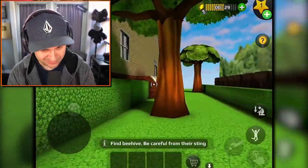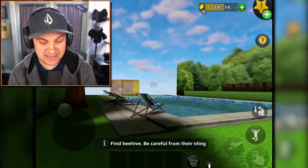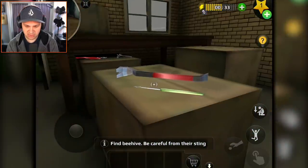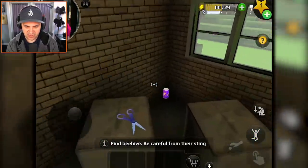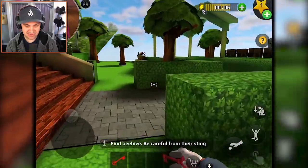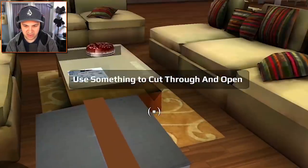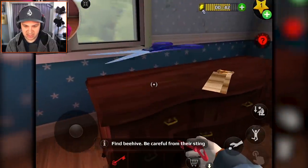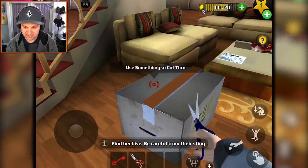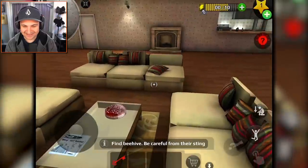We found two beehives but don't know how to get them - maybe we need something to shoot them down. There's another one in this tree. Let's explore the shed and see if there's anything useful. I'll grab the energy. Maybe we should go inside the house. There's the package - she brought it inside, that's why it wasn't out front. The objective says to use something to cut through and open it. We need scissors - and there are scissors right here. She saw me though.